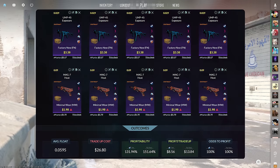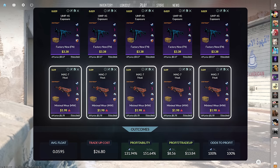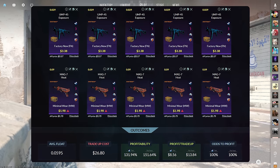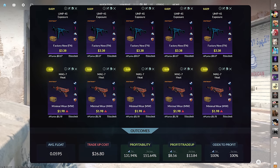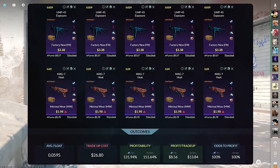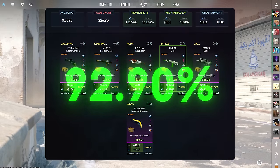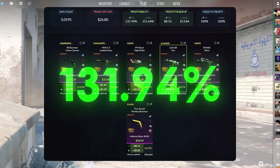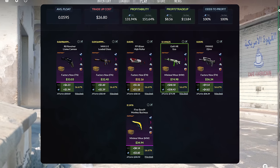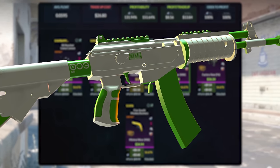The second trade-up consists of 5 StatTrak Factory New Restricted skins from the Spectrum 2 case and 5 StatTrak Minimal Wear skins from the Chroma 2 case, below a 0.0597 average float. Get the Factory New skins below a 0.029 float for $3.38 or less, and the Minimal Wear skins below a 0.09 float for $1.98 or less. This trade-up costs $26.80 total with 131.94% profitability and a 100% chance to profit — the StatTrak Minimal Wear Galil Eco is the best outcome at nearly $40 of profit.